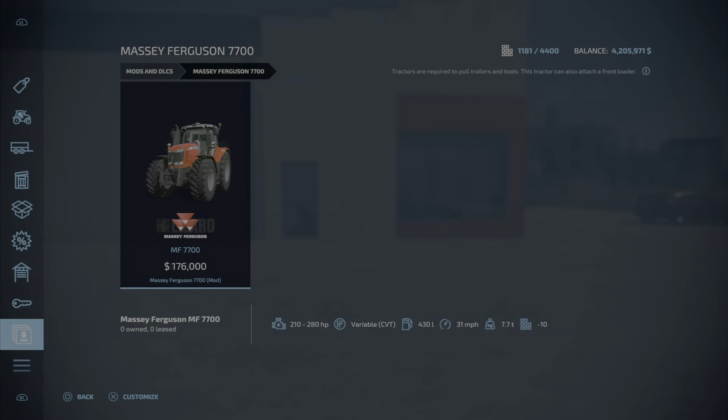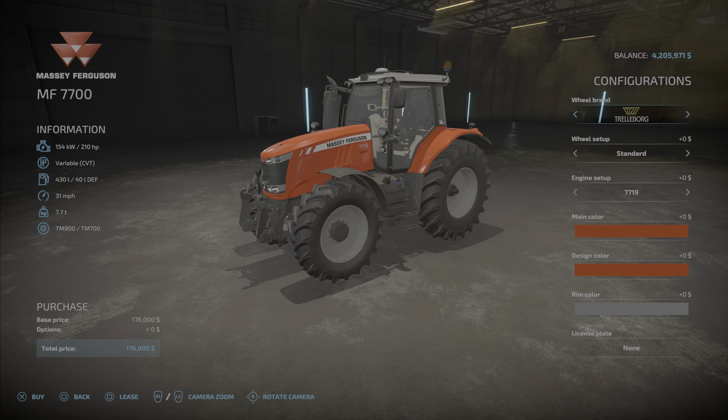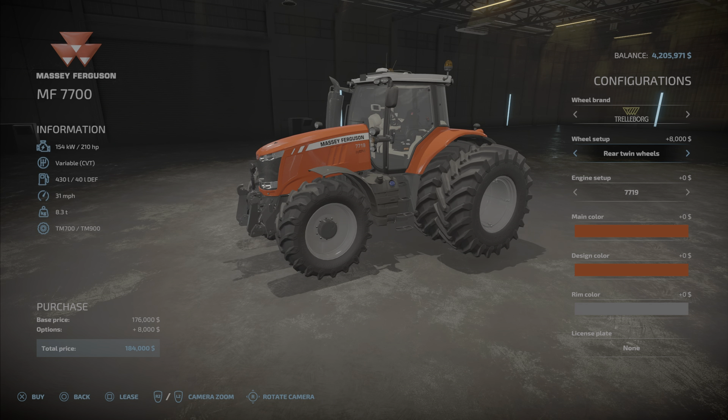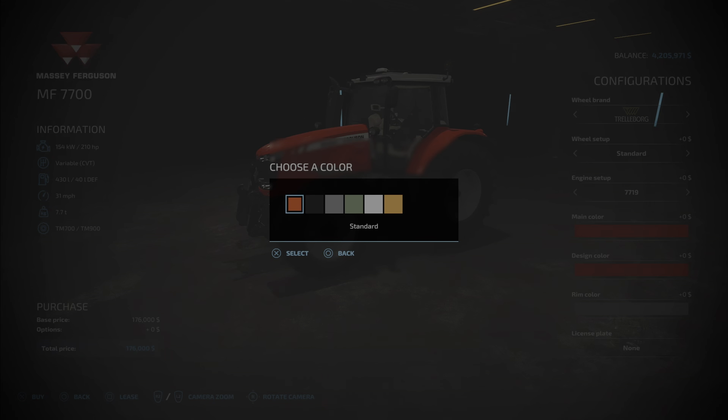The last mod for today is the Massey Ferguson 7700 by LS Agrar Ole. It's 15.89 megabytes to download and install, takes up 10 slots, and varies between 210 and 280 horsepower. Wheel brands include Trailer Borg, Michelin, Continental, Midas, BKT, Vertestein, and Nokian. Wheel setup options include standard, wheel weights, wide tires, wide tires plus weights, twin wheels, twin wheels narrow tires, and more. Engine setup: 7719 at 210hp, 7720 at 225hp, 7722 at 240hp, 7724 at 260hp, and 7726 at 280hp.